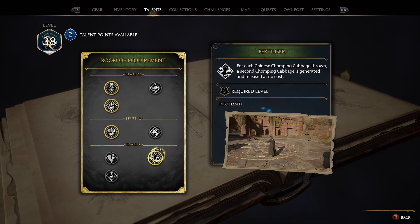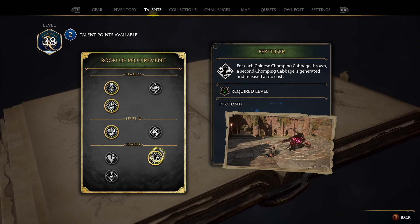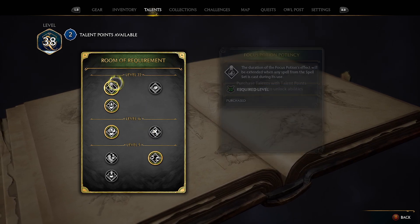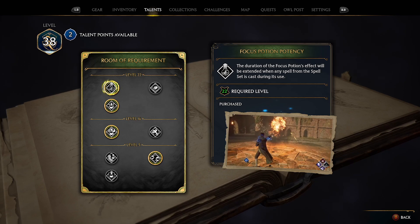For this setup you have to go to the Room of Requirement skill tree and unlock only two talents. This first talent will give you two Cabbages instead of one.